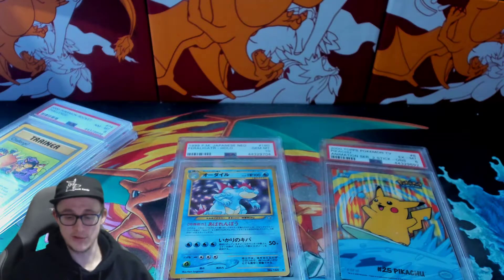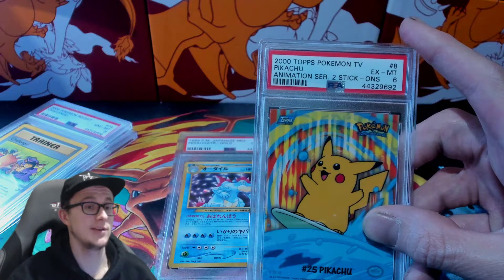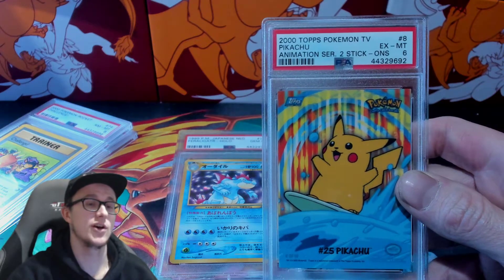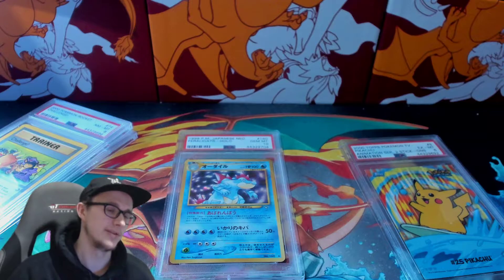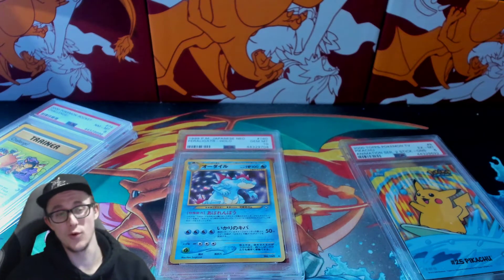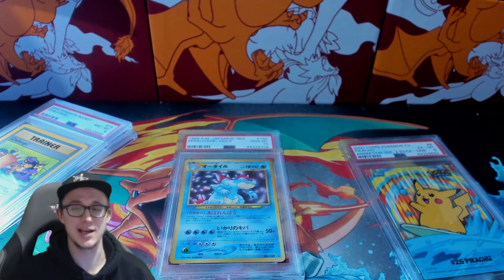Obviously the Pikachu came through as a six. I'm going to check the pop report on these and see what the 10 ratio is — this thing is solid to get in 10. I've got two upgraded now. I'm going to bust this Topps box and see if I can find this card in a 10. Thanks for watching — smash the like button! I'm going to do a final count of all the cards: tens, fours, sixes, sevens, eights, nines. Thanks for watching, see you next time!